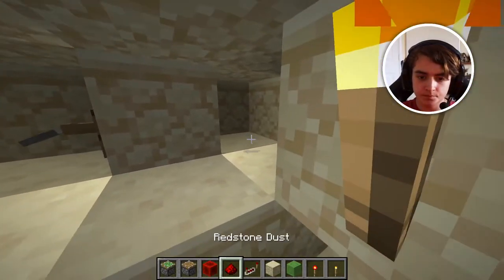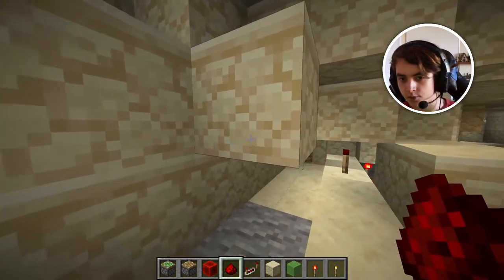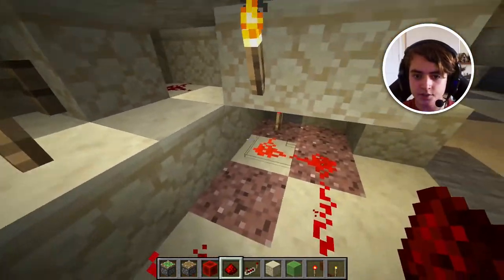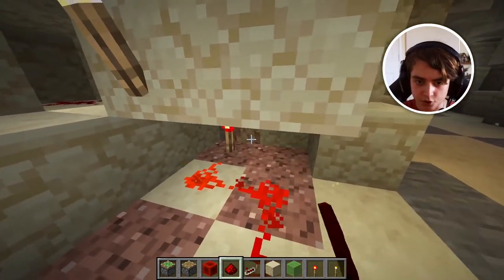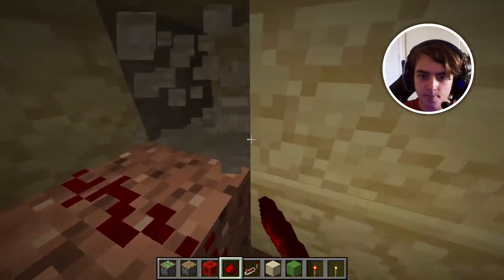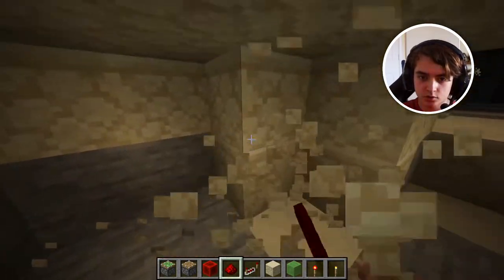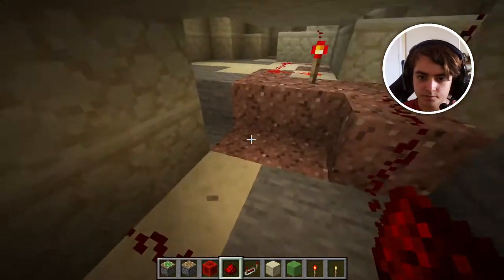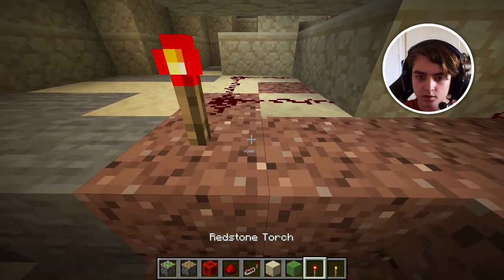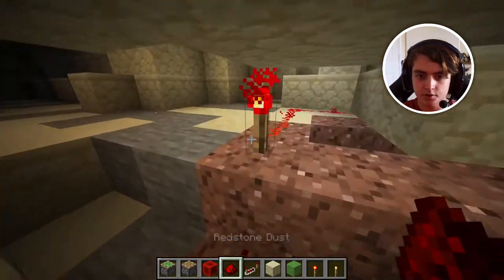We're going to have a redstone input just like this — hopefully you can see that back there. This is going to run into this torch. This is actually some pretty simple redstone — run our redstone right on over here, break over here for a bit, and go right in.